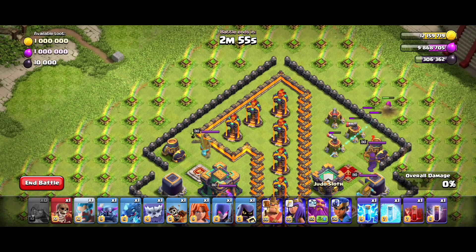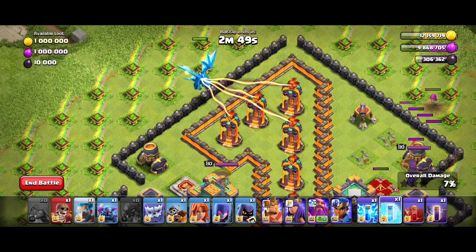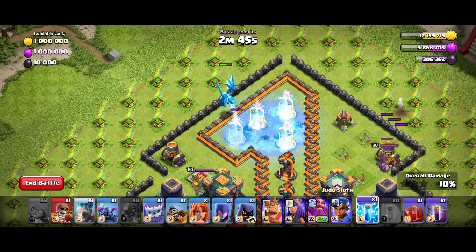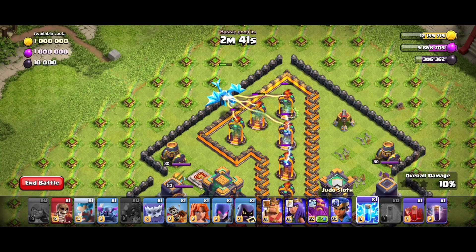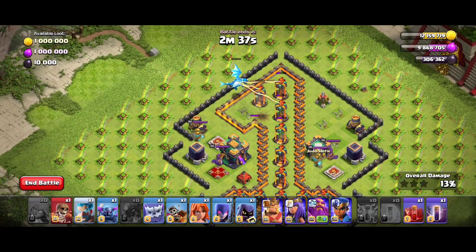So we have two sweepers. You can take the two sweepers. In the last time we have two single targets. We have a sniper. Now we drop a freeze spell and use a lightning spell, and take two single targets.